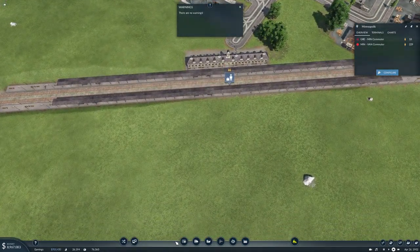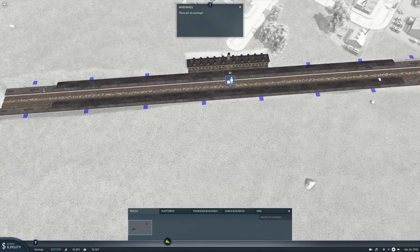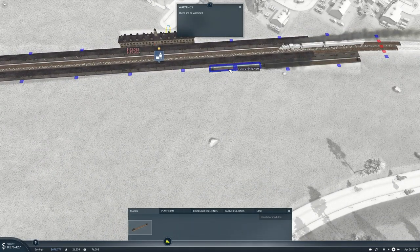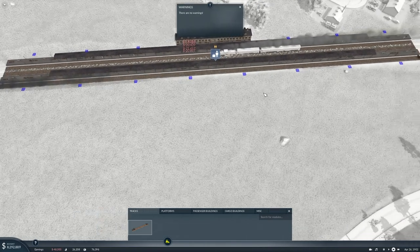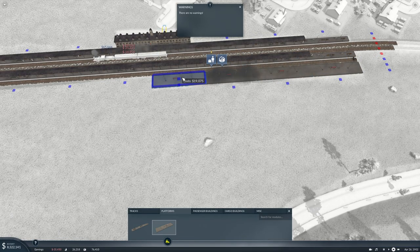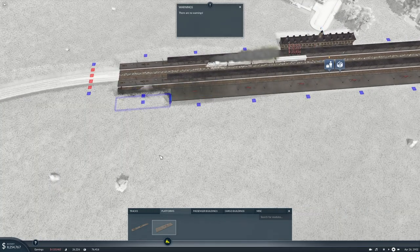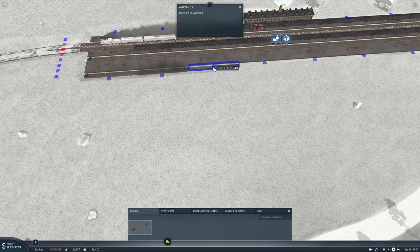That's done. We need to configure this exactly the same way as the other one. Platform and platform — there, there, there, and there — and some more tracks. Jesus, that train is loud.